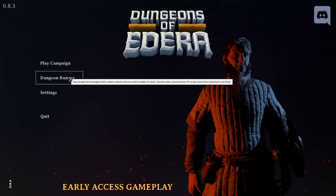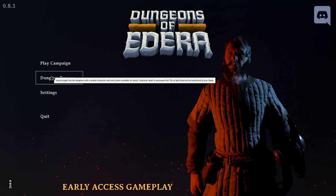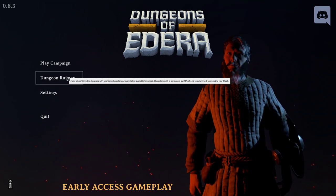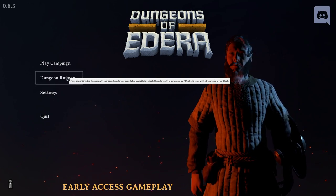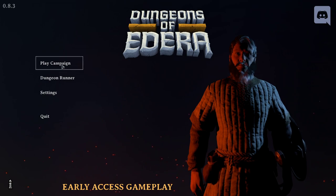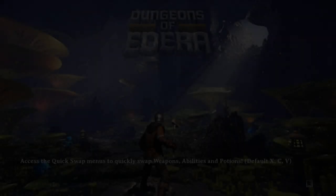I see there's two different modes here: Dungeon Runner and Campaign. I'm guessing Campaign is like their story mode. Dungeon Runner, when you hover over it, says jump straight into the dungeons with a random character and every talent available for unlock — character death is permanent, but 15% of gold will be refunded to your stash. That seems very much like a Rogue Legacy style situation where you can use that money to upgrade stuff. Let's jump into the campaign first. The Steam page lists it as partial controller support, which I'm guessing means the menus are mouse and keyboard and the game is controller.